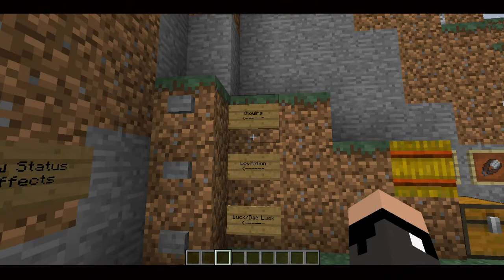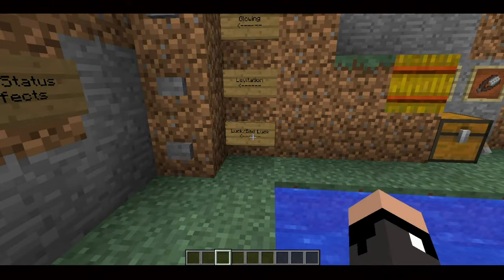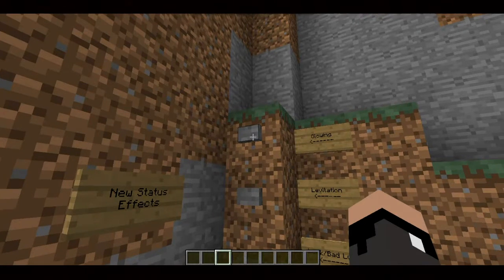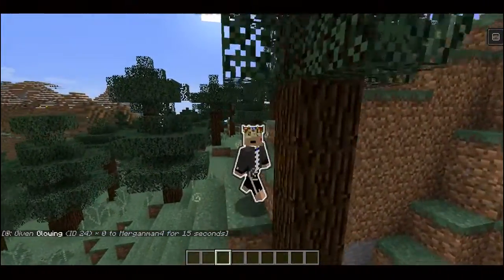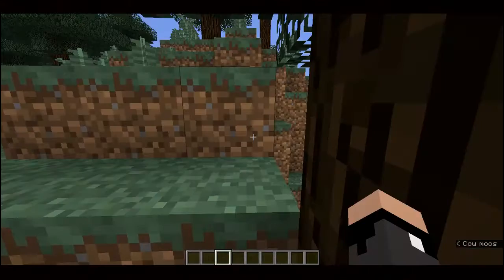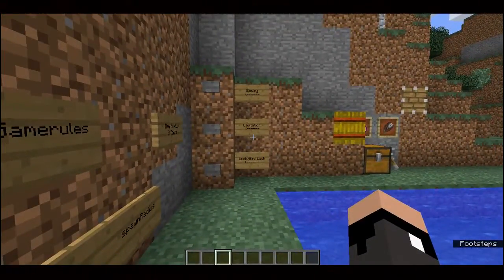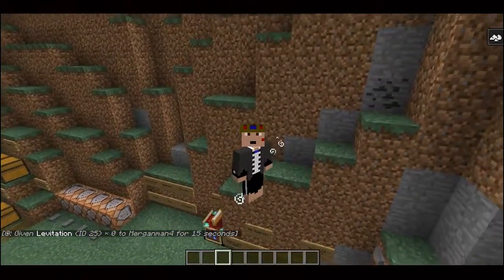We have three new status effects in 1.9: glowing, levitation, and luck/bad luck. Bad luck isn't obtainable in survival as far as I'm aware. Glowing is obtained through the new spectral arrow, which gives you a glowing outline that appears on any entity with the effect — and it actually appears through blocks, making it a useful PvP feature. Levitation is obtained from being attacked by the new mob, the shulker. It makes you float up with no choice — you can't do anything about it, and falling back down can do real damage.